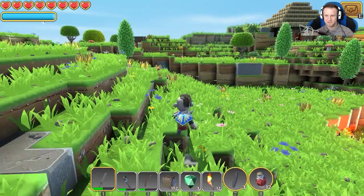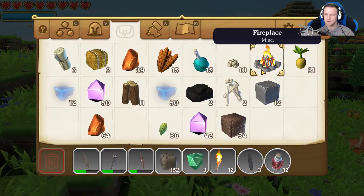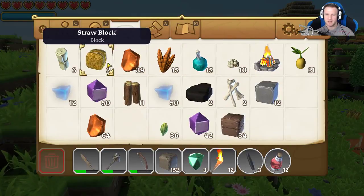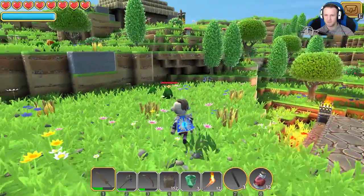I've got jewels — a raw emerald, a fireplace. I don't remember building that but I'm sure I did. I need to run back over to my little home though real quick.